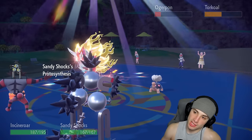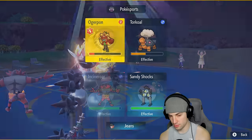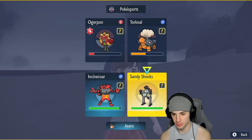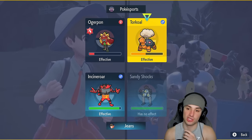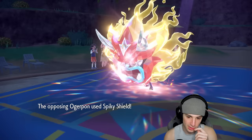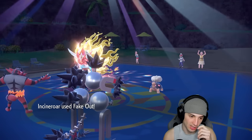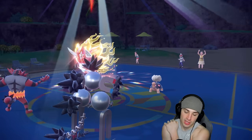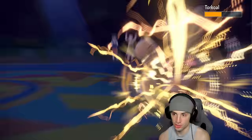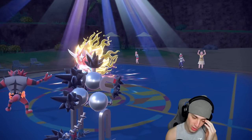Going into Sandy Shocks because Ogerpon outspeeds Latias — going into Latias to set up Tailwind is problematic. Proto Synthesis pops for Sandy Shocks with the Special Attack boost. Going to Fake Out Torkoal and take out Torkoal with Earth Power or Thunderbolt. I'll go Thunderbolt just in case they swap Torkoal. Ogerpon goes for Spiky Shield — Fake Out gets blocked, I take a little damage but still have my Sitrus Berry. Thunderbolt takes out Torkoal and I think it was gone regardless — we get a crit too. Torkoal is gone!